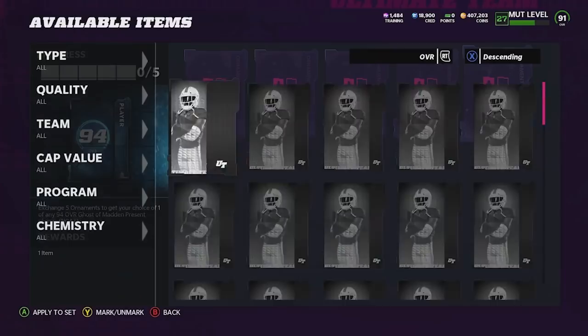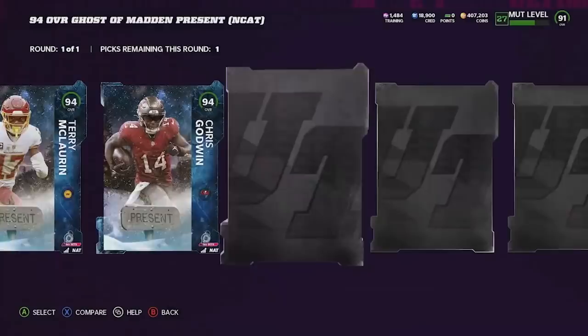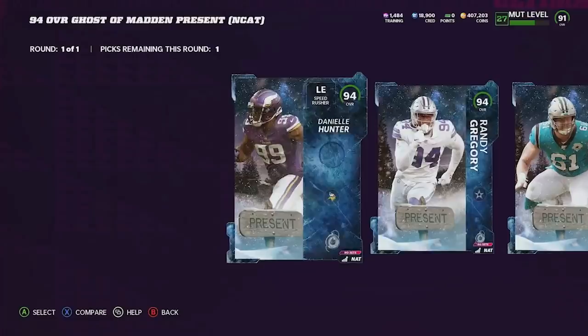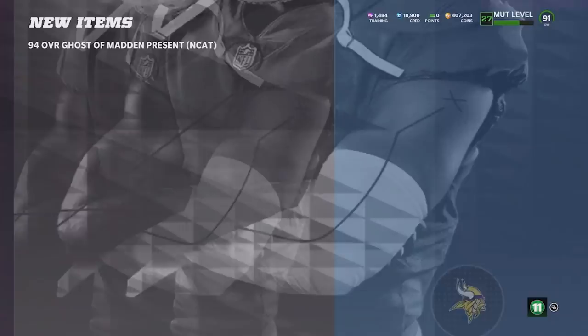This is gonna give us a Ghost of Madden player of our choice. I don't even know what Ghost of Madden players there are, but let's see - Danielle Hunter, oh that dude's a beast. Randy Gregory's a beast as well, Terry McLaurin. We don't need safeties, we don't need cornerbacks, we don't need a middle linebacker, we definitely don't need wide receivers. Either Randy Gregory or Danielle Hunter. We already got a right outside rusher, so we're gonna go ahead and pick up Danielle Hunter - worst case scenario he can play defensive tackle. I love this card, I've used him before. That's an absolute big W that I didn't even think we were gonna be getting this video.